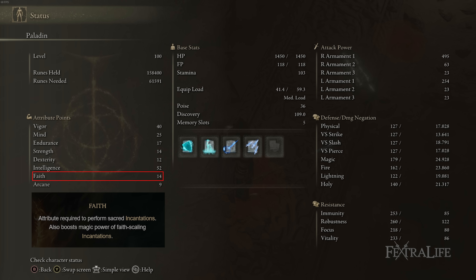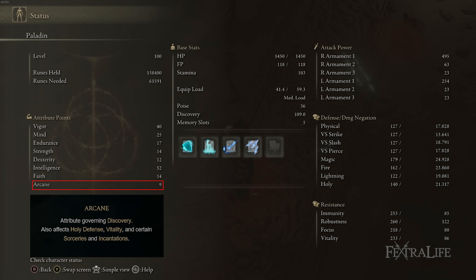14 Faith is simply there because of the class I am — you don't really need Faith at all, and the same goes for Arcane, so please disregard those numbers. If you pick a more magic-oriented class at the beginning of the game, your stat spread will look a lot better than mine does.